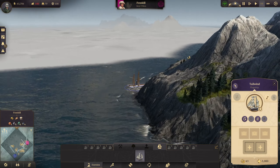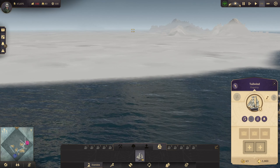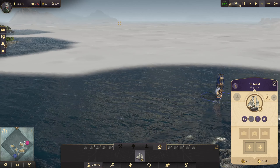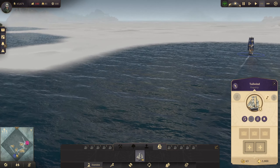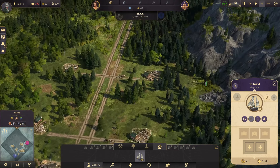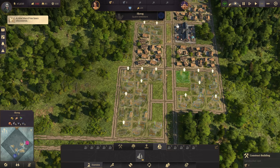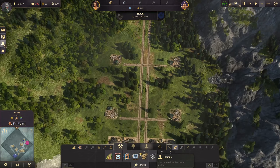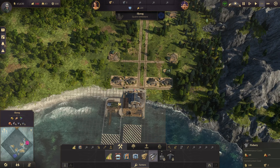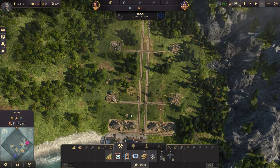Flagship at your service! Let's sail over there. More timber is coming in. Let's upgrade one house — and then we need some fish. That road is already overloaded!